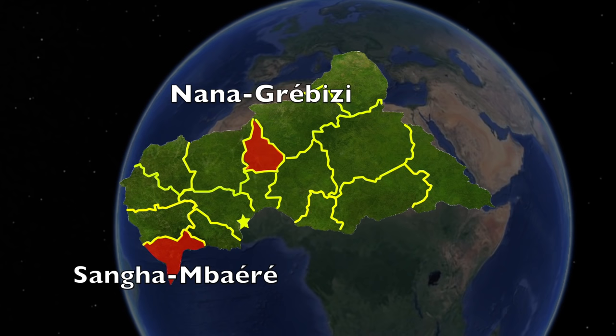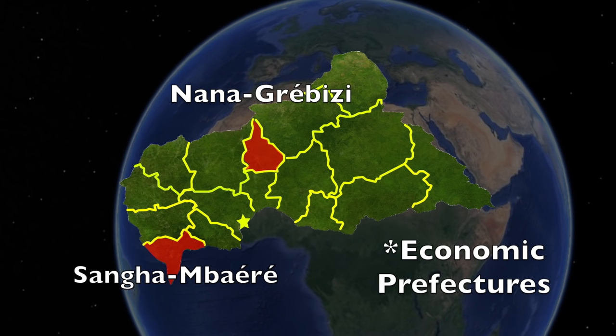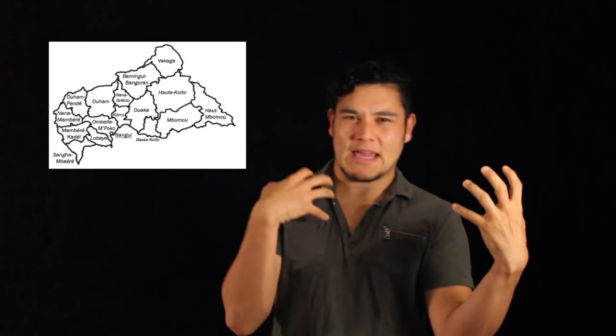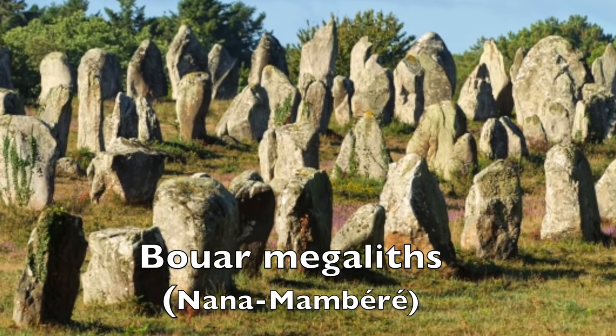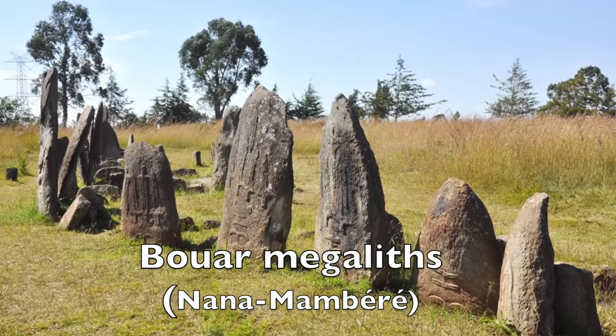Two of these prefectures, Nala Crebisi and Sanga Mbaere, have unique designations as economic prefectures, which basically means the two areas administer and facilitate economic activities for the country. Each prefecture is actually named after a river that passes through them, like the Huaca, the Kemo, the Nala Mbaere — which also is where you can find the strange Neolithic Boar Megalith structures, sometimes referred to as the African Stonehenge.